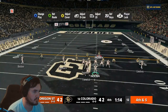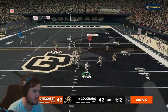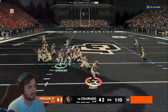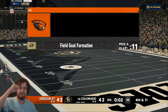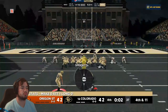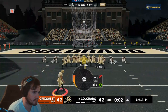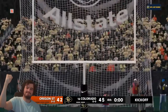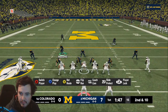Tied game late in the fourth quarter. Colorado's defense needed a stop. On fourth down, Oregon State's QB throws an interception — the fourth pick of the week for Colorado's defense — really setting them up for a game-winning field goal. Two seconds left, right down the middle, their best kicker in the league knocks it down, wins the game, and beats Oregon State 45 to 42. What a game! Coach Reed played his butt off. Now on to Michigan.